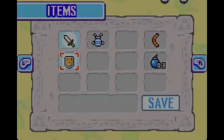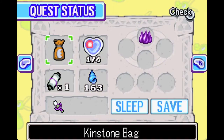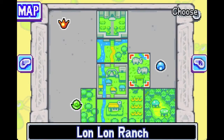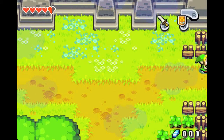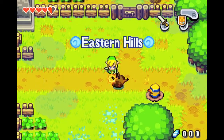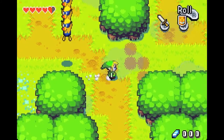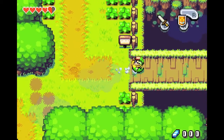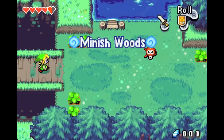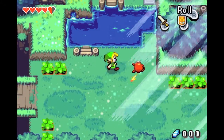And now we are off to visit those hidden places that we unlocked using the kinstone pieces. So, we'll be going to Lon Lon Ranch, because that seems to be the first place that we can go to get something. Actually, we're right next to Minish Woods, so let's go to Minish Village first.